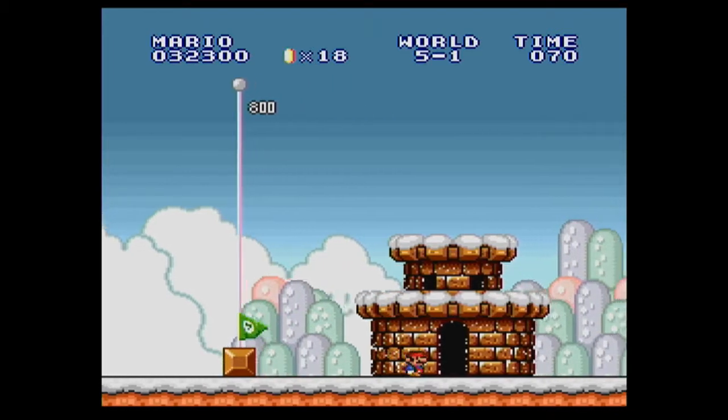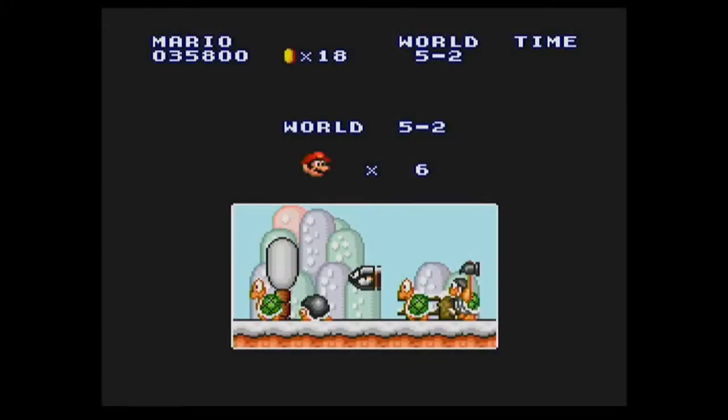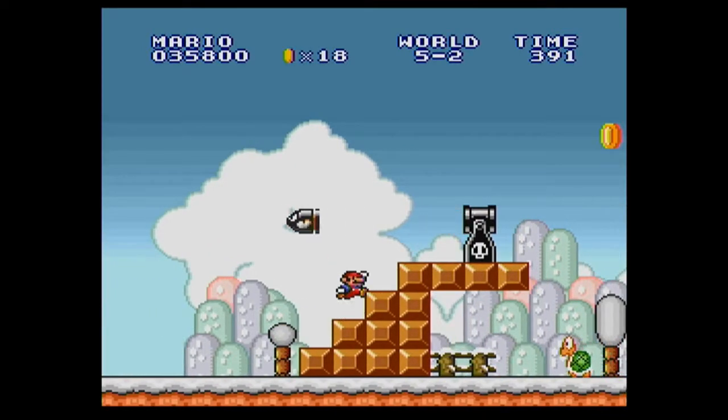I thought it would give us points for the Bullet Bill, because it does that in New Super Mario Bros. Wii. If there's any enemies near you when you touch the flagpole, they get killed and you get points for it. You get a lot of one-ups for doing that glitch.